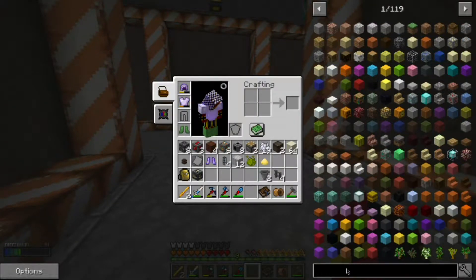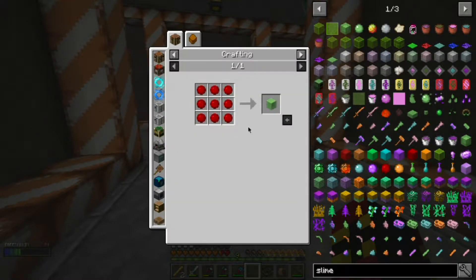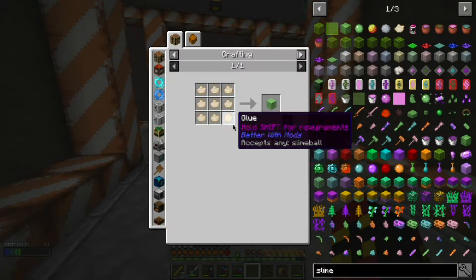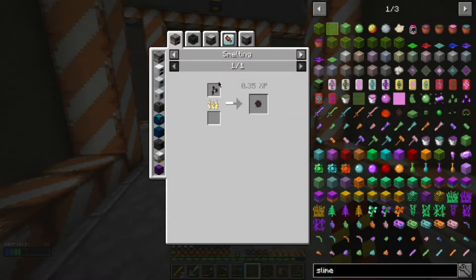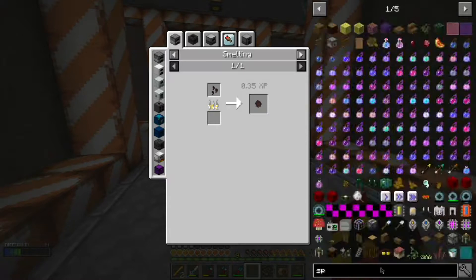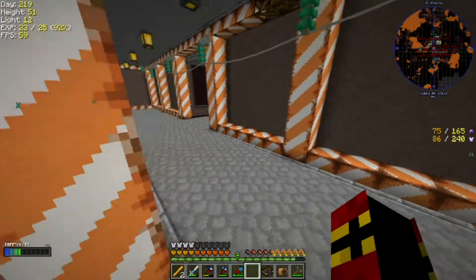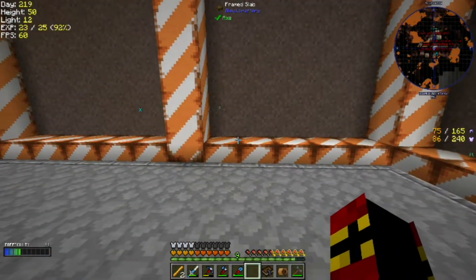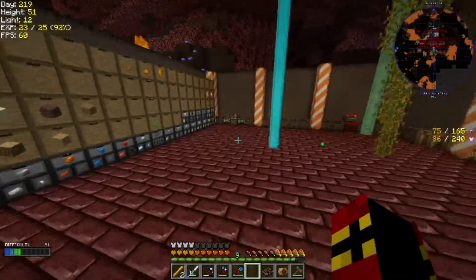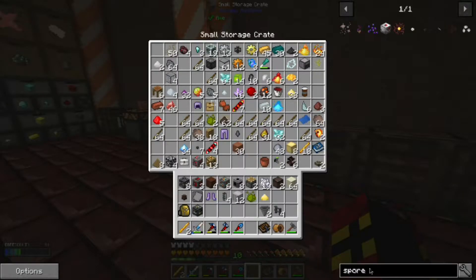So if we look at slime, we can actually make slime balls a number of ways. And one of these ways that I didn't notice before - all of these ways are a lot easier than the way we're going. We can use these spores - I couldn't remember what they were called - we can smelt these down and craft them into slime blocks, and then hopefully craft the slime blocks back into slime balls. And that would be a much easier way. But we're going to go both ways about this since I've already started one way.